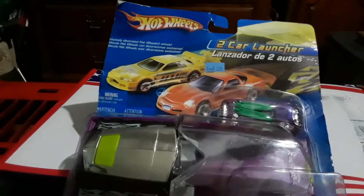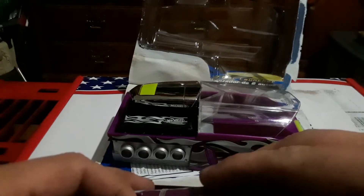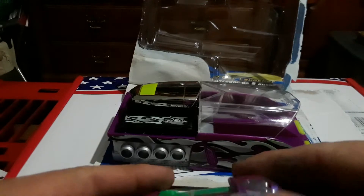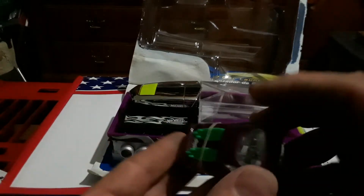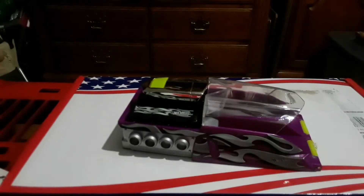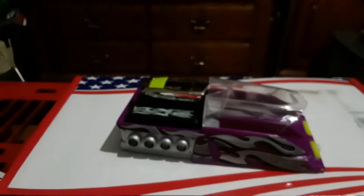Today we have this Hot Wheels two-car launcher to unbox. It comes with this car which for some reason has these weird surfboards on it — seems like they're gonna break off — and we have the launcher, instructions, and a bunch of other sets you can buy. I got this at Goodwill for a couple bucks.